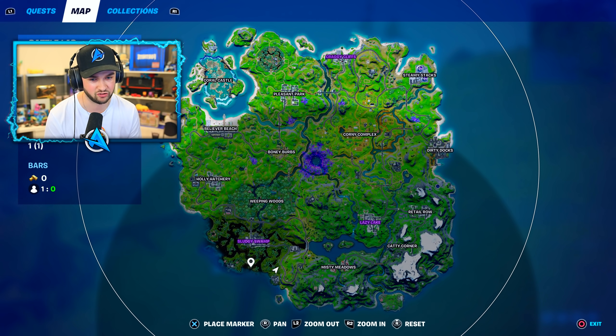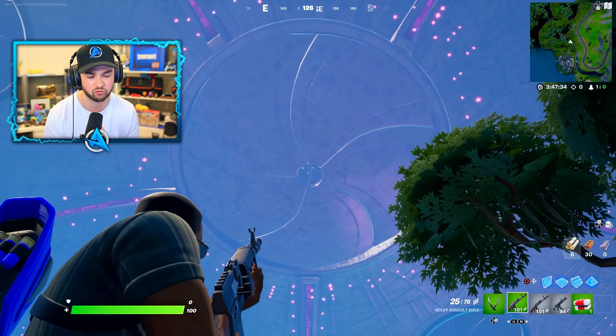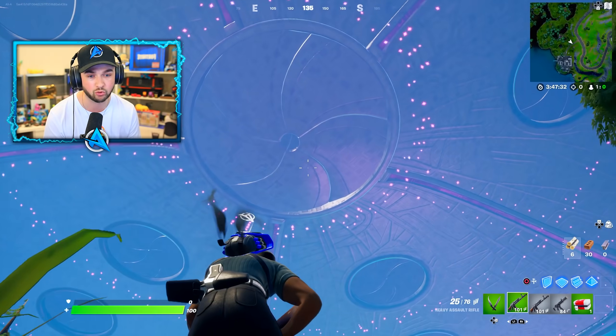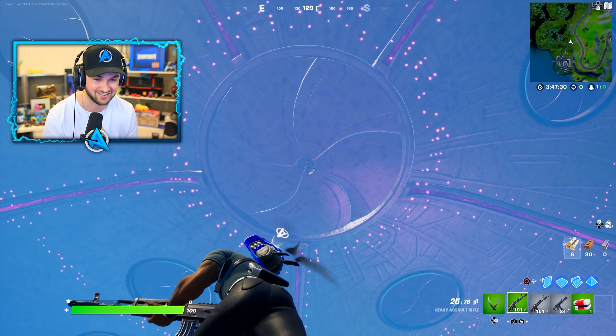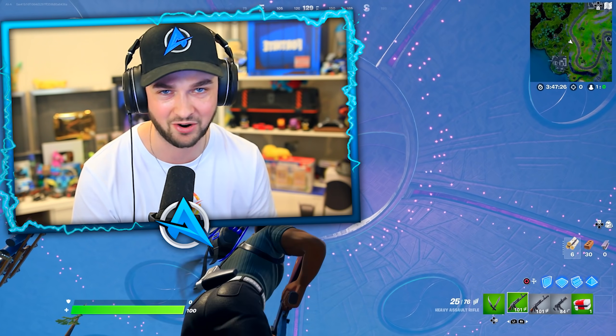Slurpy Swamp is now called Sludgy Swamp. The areas I think will get changed the most are Coral Castle, since it basically doesn't exist now, and potentially the bottom left corner because of how much empty land there is — those are my two biggest bets as to where the mothership will land and cause the most destruction, and one of these areas will be turned into a complete desert area as well with the pyramids leaks we've been talking about.